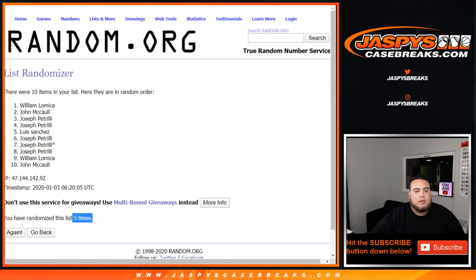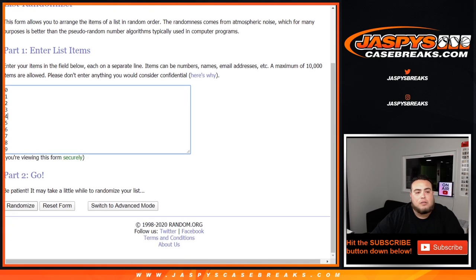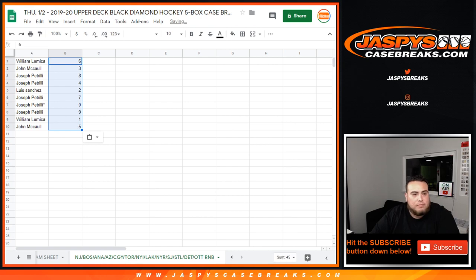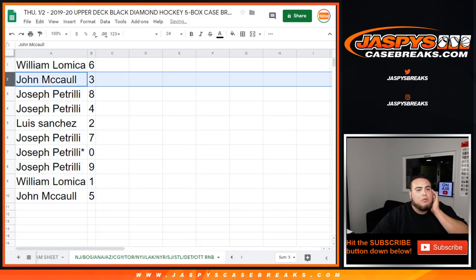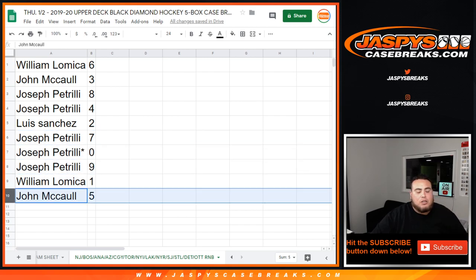And we got a five. William down to John. Here's the random number block list — let's go five times now on the numbers, six down to five. William, you got six. John with three. Joseph P — Joe P with eight and four. Luis with two. Joe Pizzle with seven and zero. Any redemptions will be yours as well as nine. William with one. And John, you have five.